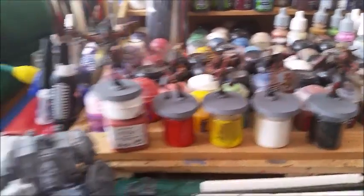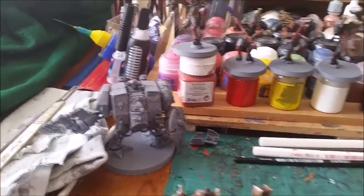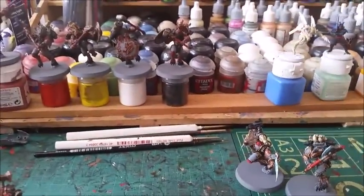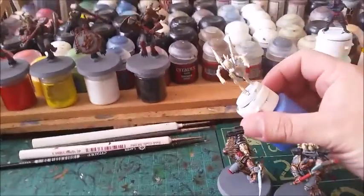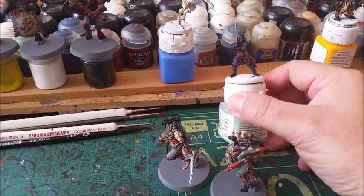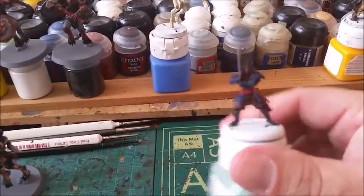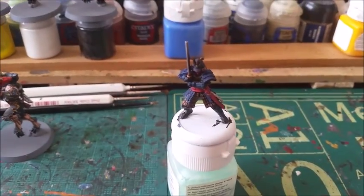Next on the line for the Space Wolves is a dreadnought. For other commissions I've got going — I like to move on to something else while things are drying — I'm doing some more Infinity. This is one of the guard bots for Aleph. I'm also doing some Bushido — this is the Ryu clan, I think it's called. I'm not really familiar with Bushido, but this will be interesting to paint. I've just base coated him and I'll be highlighting him up as soon as I can.